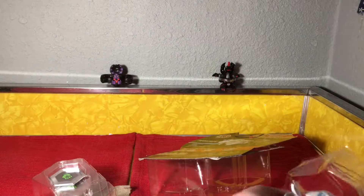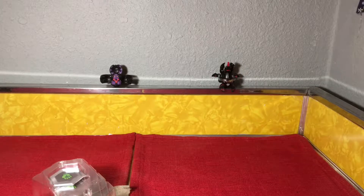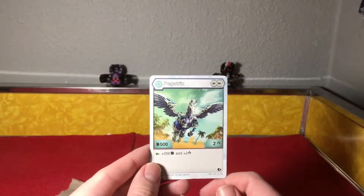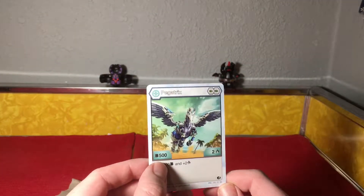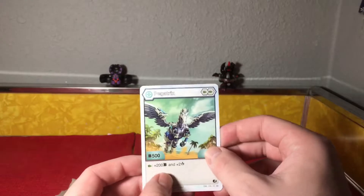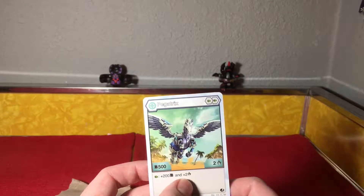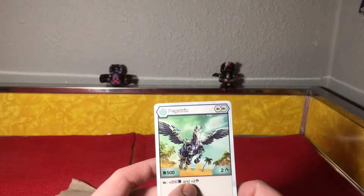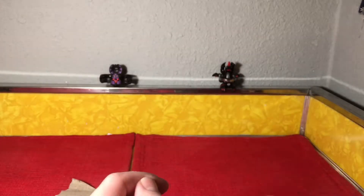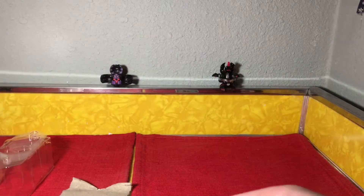Let's start with the card. We've got Haos Pegatrix — he's got 500B power and does two damage. To use him in your deck you have to use two fist cores, and if you land on a fist you get plus 200B and plus two power, which puts him at a whopping 700B and four damage. That's pretty nuts, guys, not even gonna lie.